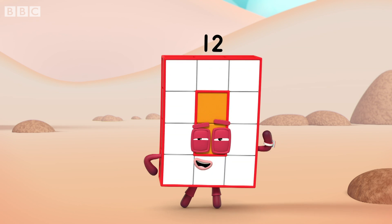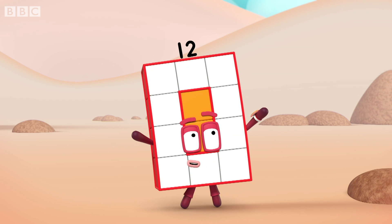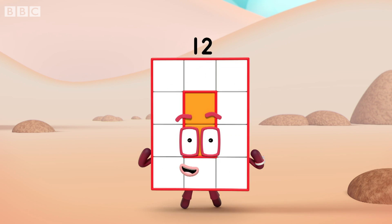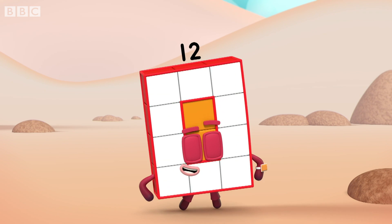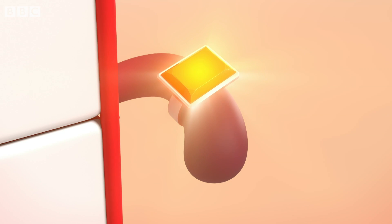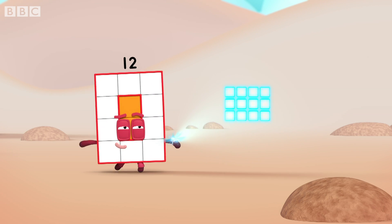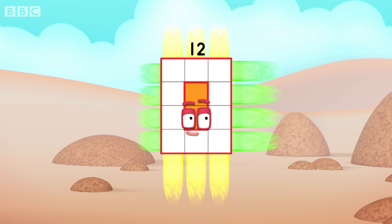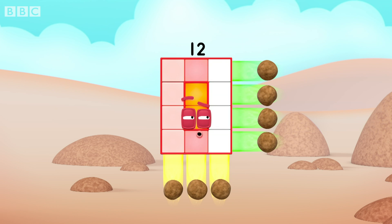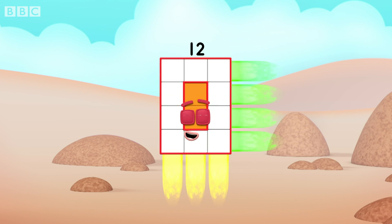I'm ten and two! I make arrays, that's what I do! When I put my blocks in columns and rows, I make an array and my rectangle goes like this! Three by four! Today's the day for an array display! I can make arrays all day! I'll make arrays in many ways! Stand back, let's play! Arrays away! Three by four is my first array! Three lots of four, you could put it that way! And if you're not following what I say, I'll rectify that right away!